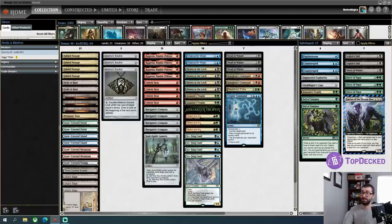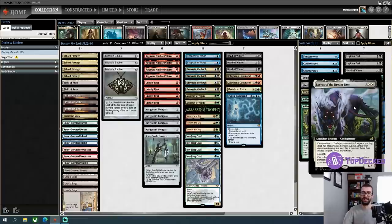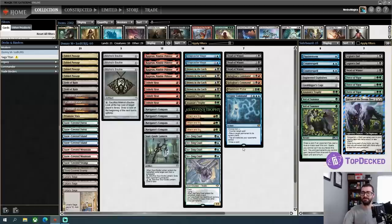In addition to everything else, this is also a Lurrus deck, which is pretty dope. That means you always have a threat, so we can be a little bit threat-light. This also lets you recycle your baubles — just like we used to see in Legacy — or your Ragavans, your Icefang Coatl, or even your Ren and Six.